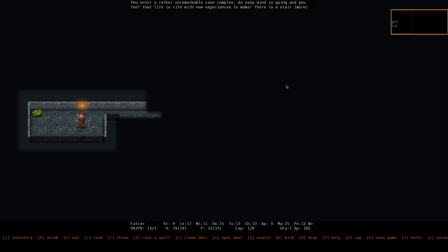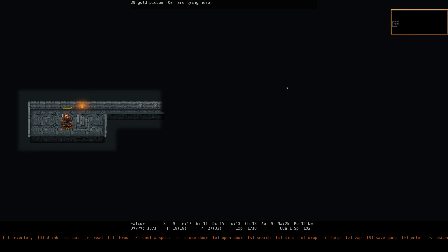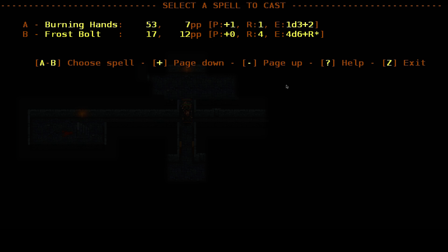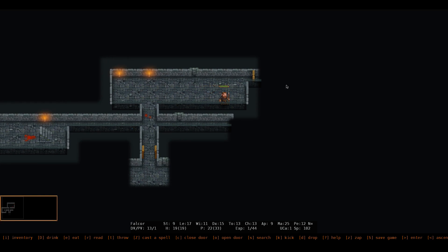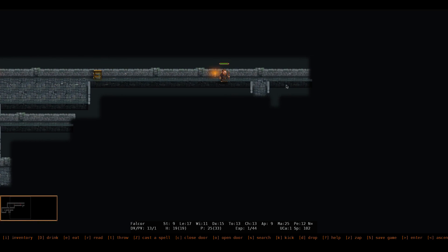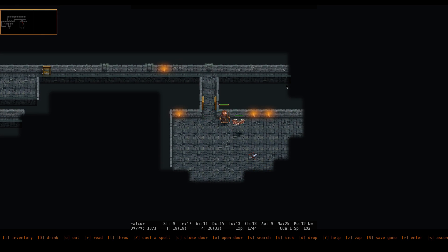Let's head down into this cave here. So let's see. Start leveling on my burning hands. Let's see what we got down here — burning hands the crap out of this stuff.